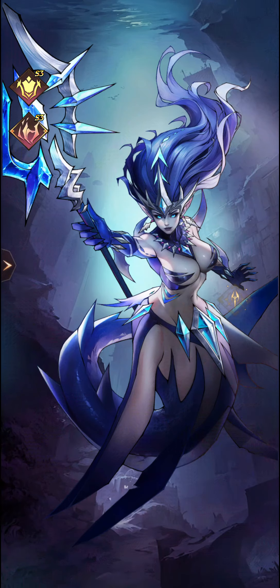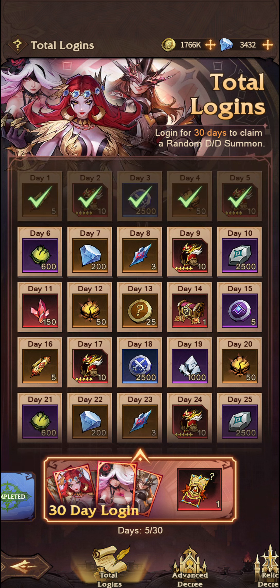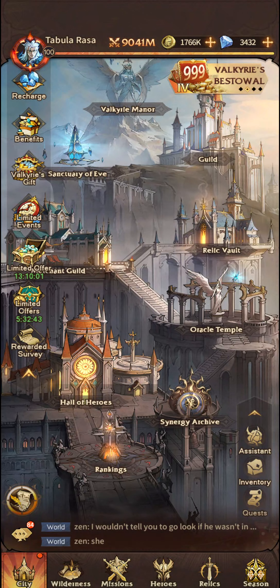Lamia is very much the same - you can summon for her through the Oracle Temple on this banner, and also purchase her through the Oracle Shop. I've not purchased any this month because I've already got her up to eight stars. You can also pick up copies through the login rewards - I was able to get mine up to four stars because I selected the random hero from the 30-day login and got a copy of Lamia. Other than that, you can purchase her directly from the Oracle Shop. It's really the only way of picking up a copy of her besides the login bonuses.